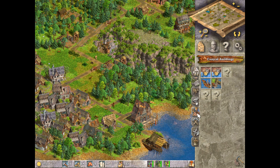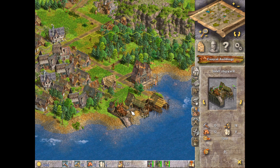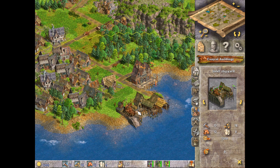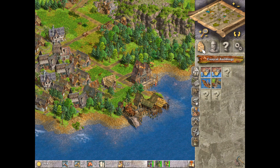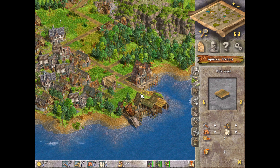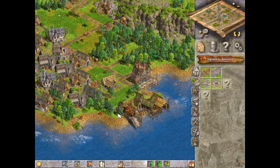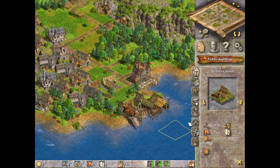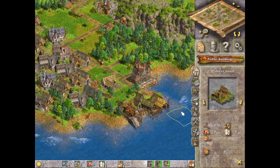Can I at least now get a shipyard? There — that should do. Then we need to connect it up. Let's just double check that there's... yeah, even the houses have not universal connections.